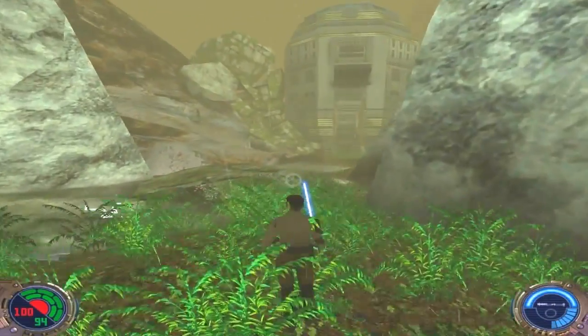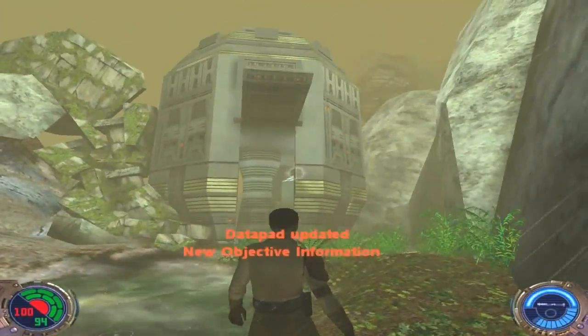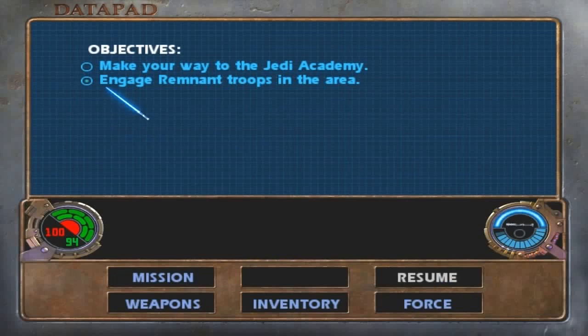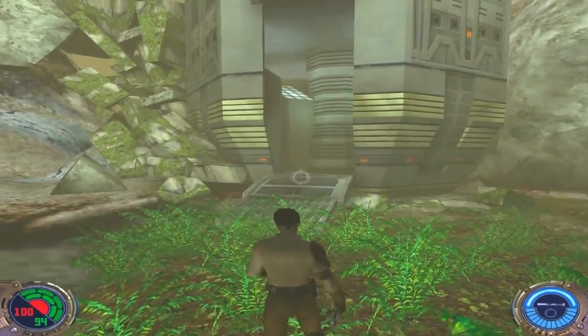We're near the end of this level. Getting close, Kyle — that's your datapad. We've completed the objective: engage remnant troops in the area. Let's end the level.